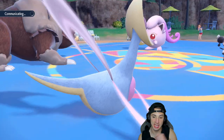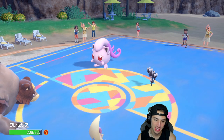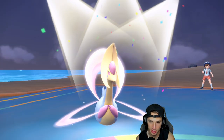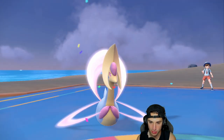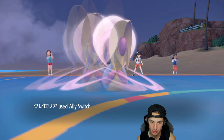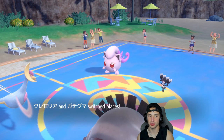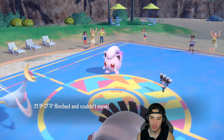Good thing I did Ally Switch last time — if I hadn't, it could've been real ugly. If they fake out Ursaluna, that's totally fine — she'd Encore me back into Ally Switch. I guess we'll go from there. He knows I'm Ally Switching, I can't really swap or do anything. I flinch — so chances are Scream Tail is just going to Protect.